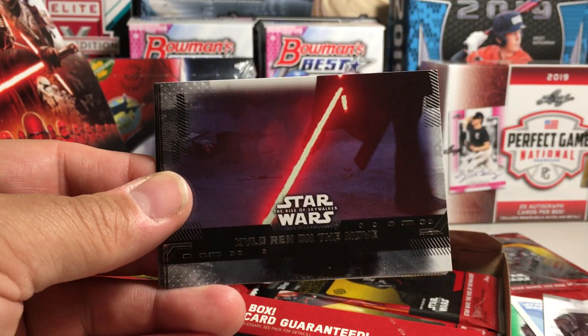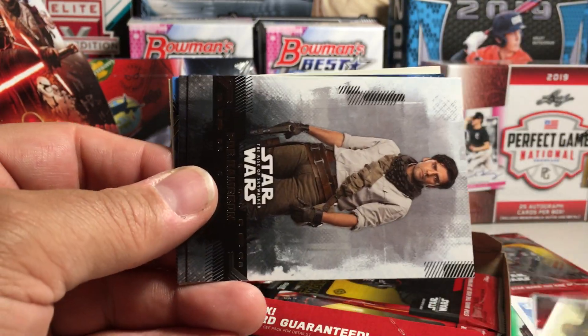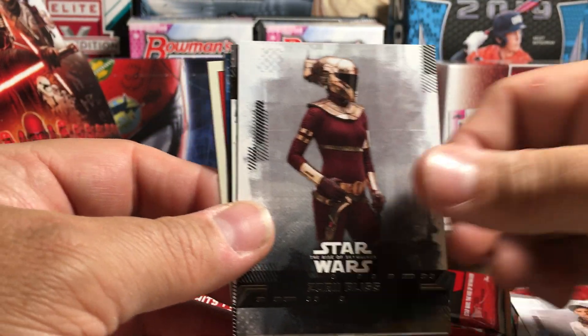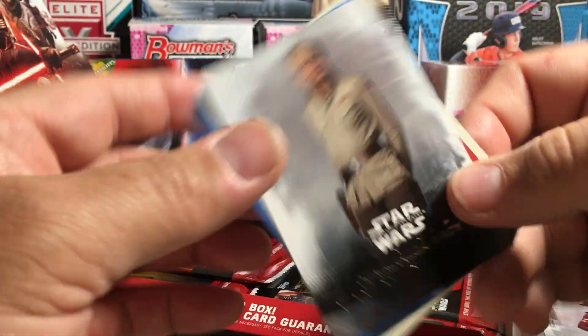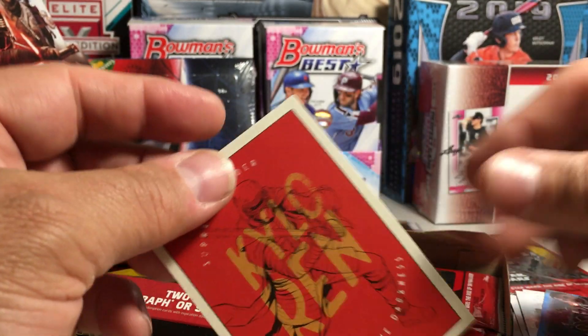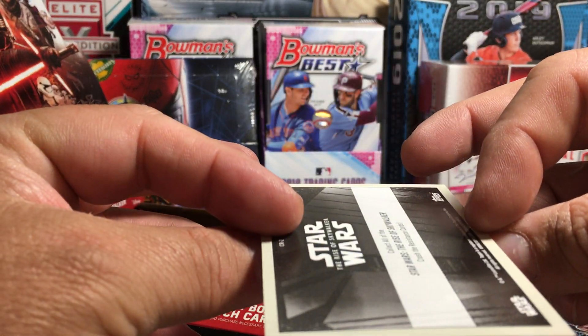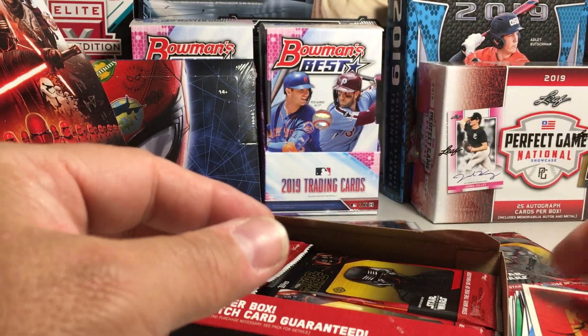Night Buzzard, Kylo Ren on the Move, Festival of the Ancestors, Poe Dameron, Zori Bliss, Commander Deace, Blue Resistance United, and Kylo Ren card — now that's just a Rise of Skywalker insert.